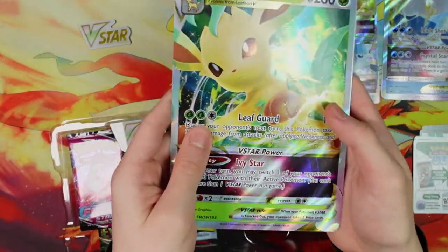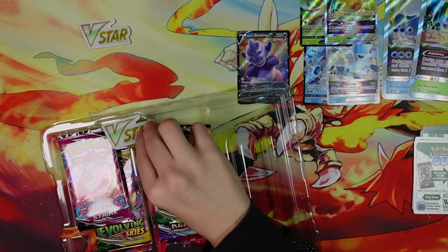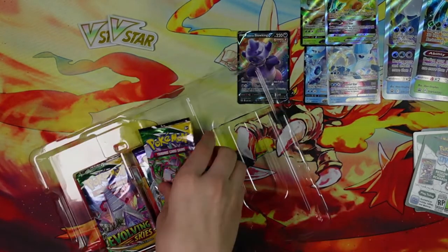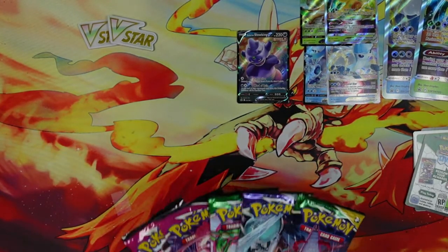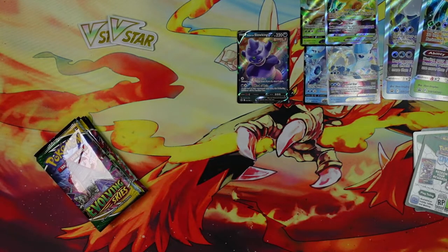Here is the big card and another V-Star token — basically just a GX counter, which is not the most original idea, but at least it's a little bit different.